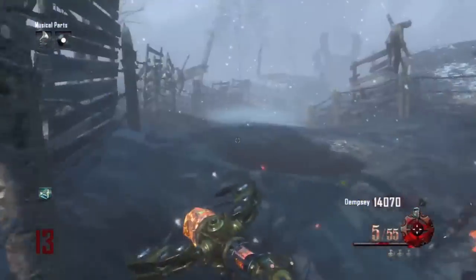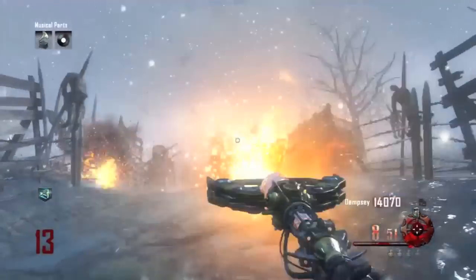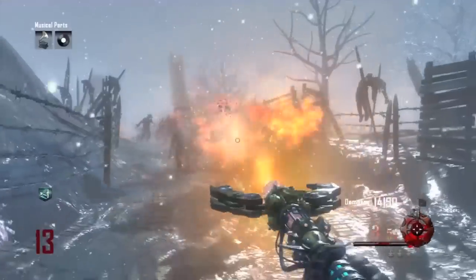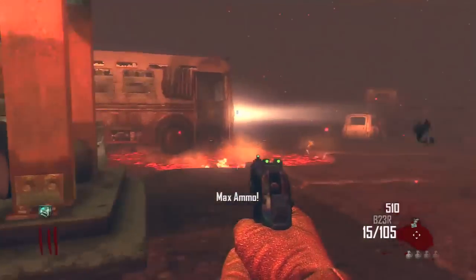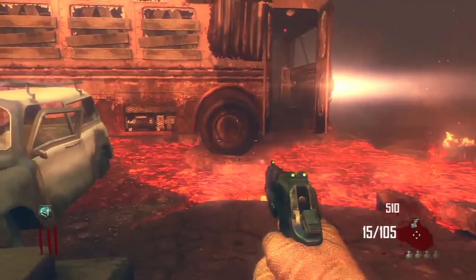Moving on, we have perks. Origins has no new perks, but it had the Wunderfizz machine, which is a pretty cool thing. Transit did bring a new perk in, which was Tombstone — not the best perk, but it is new. This is pretty even on both sides, so both maps get two points.